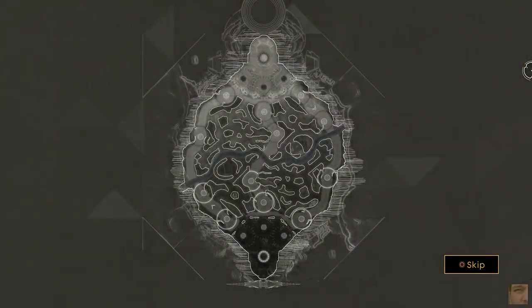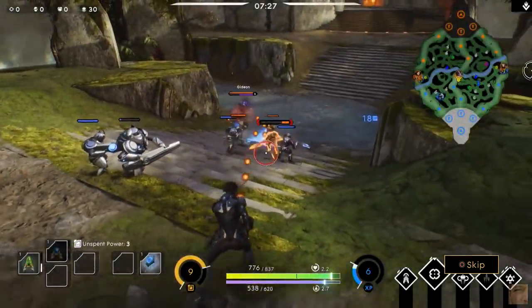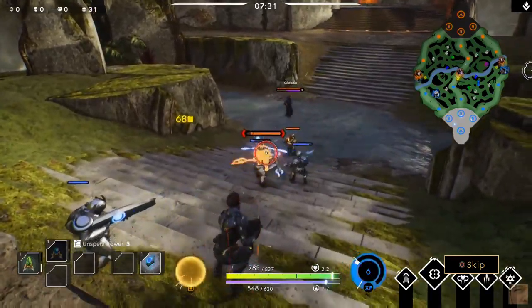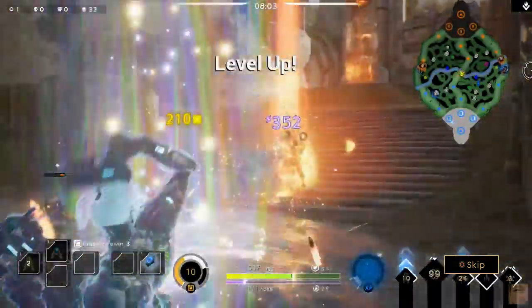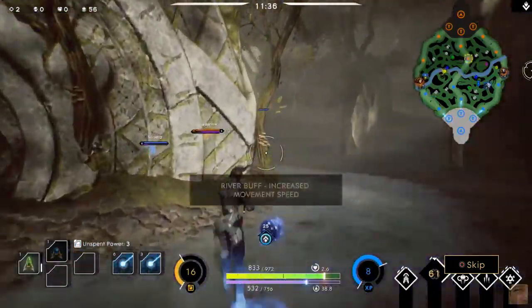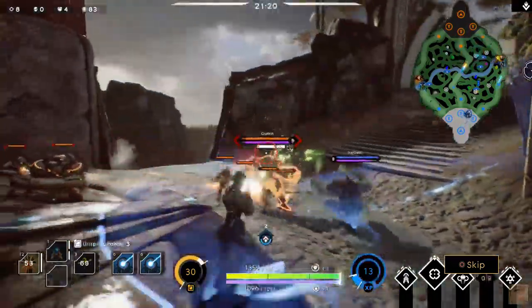The mid lane runs through the center of the map. Designed for a 1v1 matchup, this lane provides the best source of experience and card power. The mid laner should set the pace of the game by defeating their opponent in lane and using powerful river buffs to rotate and assist allies. Casters and playmaking heroes work well in this role.